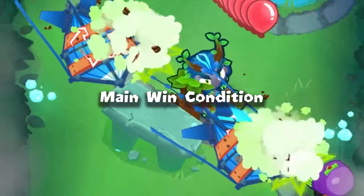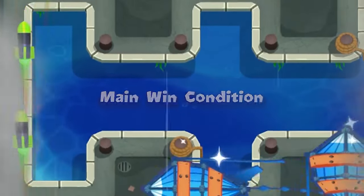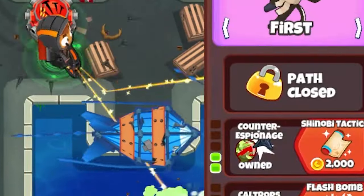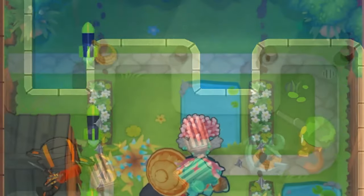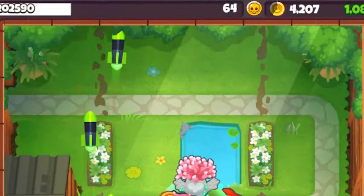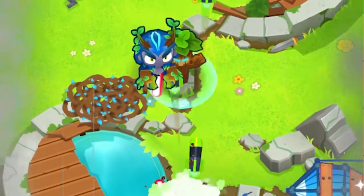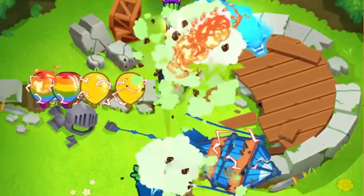The bread and butter primary win condition is a triple fortified MOAB rush on round 18, usually done by leveling your economy to 1000 per cycle by round 17, buying nothing on round 17, and then dumping around 4000-6000 into fortified MOABs. The very popular Dartling Gunner has a large amount of trouble dealing with this rush, and now when I see Dartling, I get excited since so many of them are unable to properly prepare for this attack.